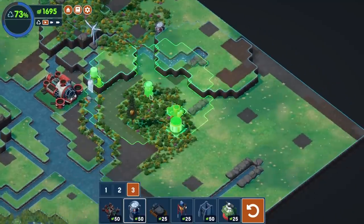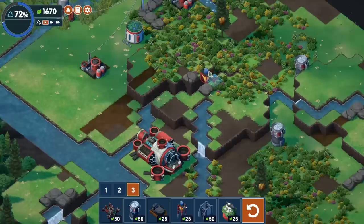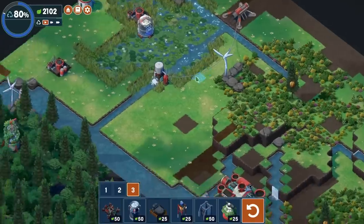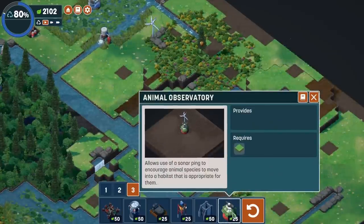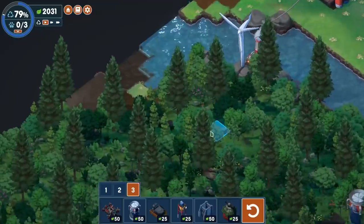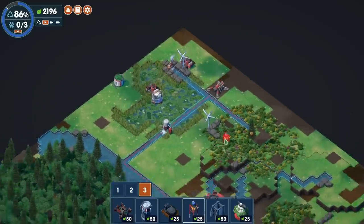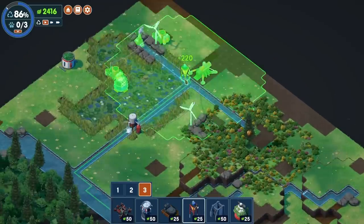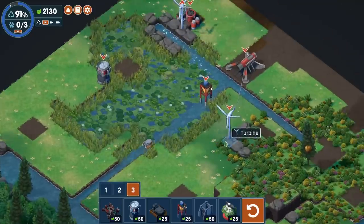We're also going to need another recycler to get these things — all of these doodads go away. A loading dock will collect all of these recyclers. We can actually cover a lot of ground with this, just planted right in the middle of the canyon, and then all of this goes away. We get so many resources back — we're over 2,000 now. There's also an animal observatory, which allows a sonar ping to encourage animal species to move in. We'll get that recycler in here to pick up all the burnt stuff — and I think that's all the burnt stuff. So we cleared up the entire forest. Loading dock goes right there. One more loading dock will gather everything. We'll need a recycler to get that last thingy over there, and that should be everything. Our little boat's just gonna keep going and going — and 98%... that's it, we're at 100!